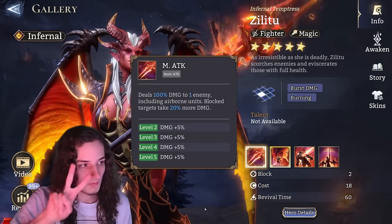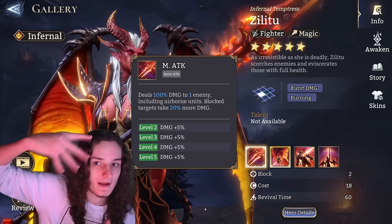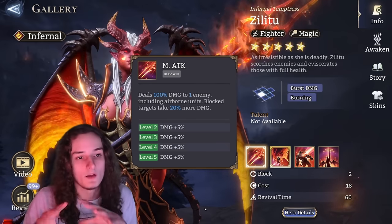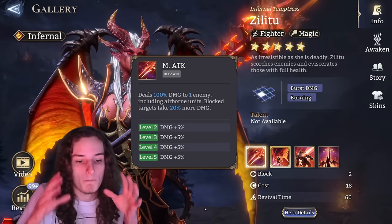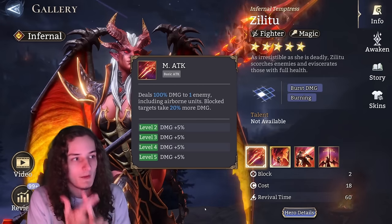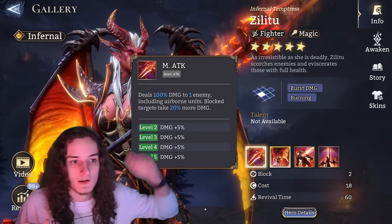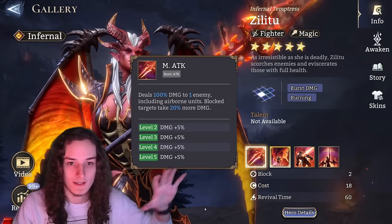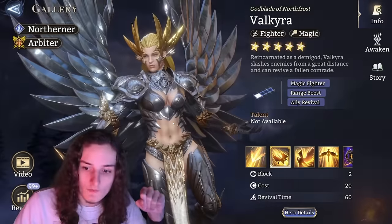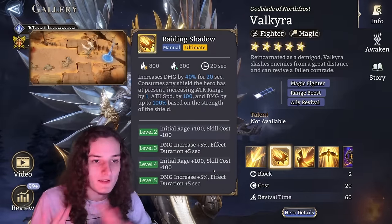Zilletu is also a candidate where you might want to upgrade her basic attack — she's just that strong. Salazar and Zilletu share something in common: once you want to push past 25–30k blood (gate boss is the only content where you'd really think about min-maxing), you can think about the basic attack. But before you're pushing into the 50k range, don't worry about it.